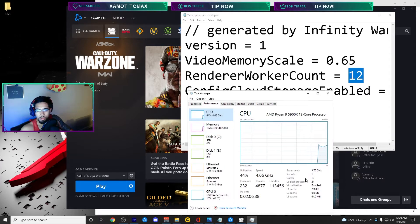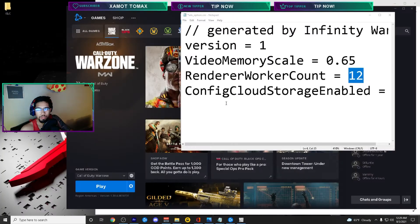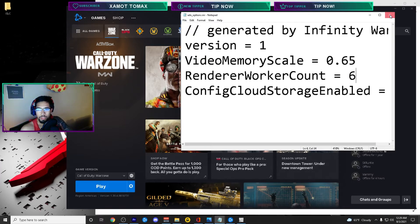It's recommended you go between 0.50 and 1 in the video memory scale, but try not to use too much or you'll get stuttering and issues. Now for render worker count — right-click on the taskbar, open Task Manager, go to Performance, click CPU, and look at the Cores value. Mine says 12 — those are the physical cores in your CPU. You want to set the render worker count to half that number. If you have 6 physical cores, put it to 3; if you have 4, put it to 2. Save that.